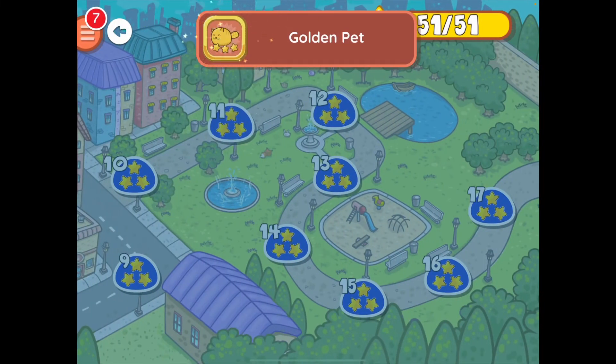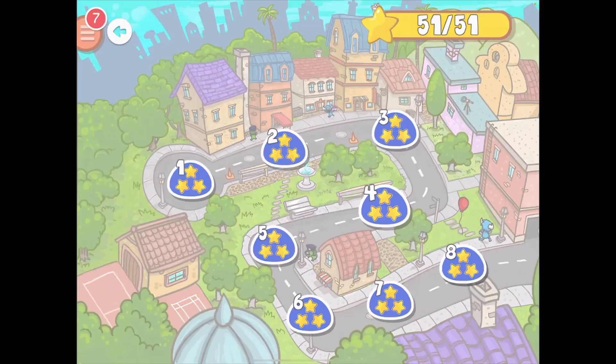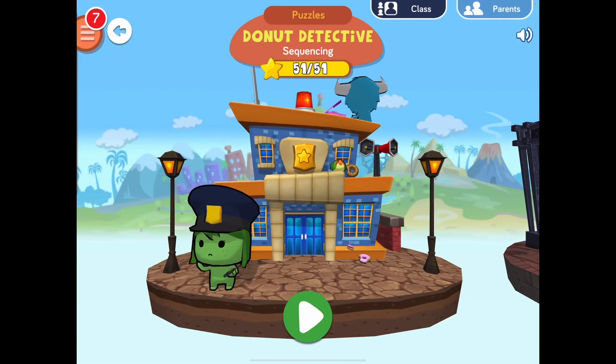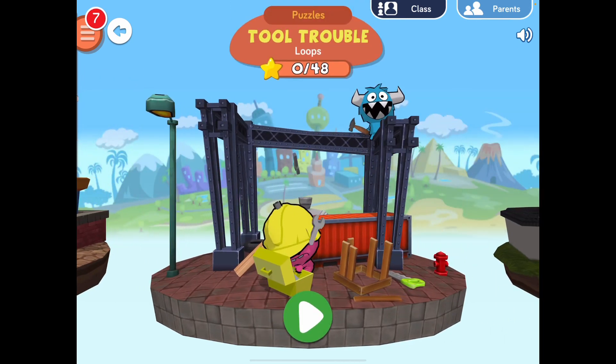Oh my gosh, we got the golden pet badge! We got the runaway pet badge for finishing all of chapter one! Join us tomorrow — coding with Mommy and Maxon, learning how to code!